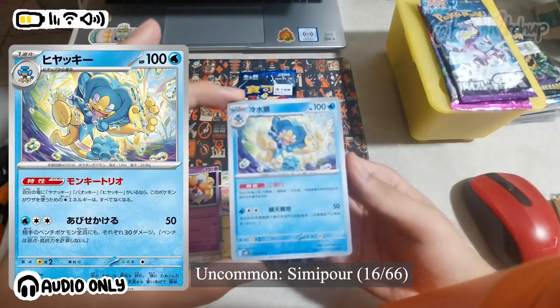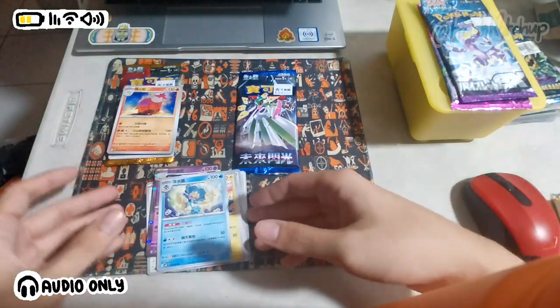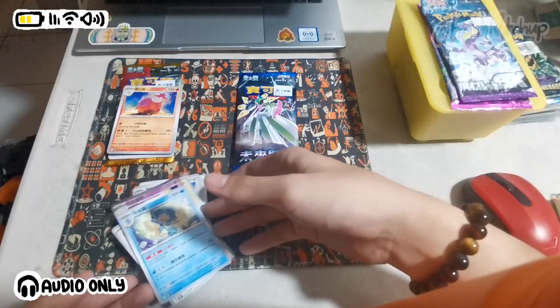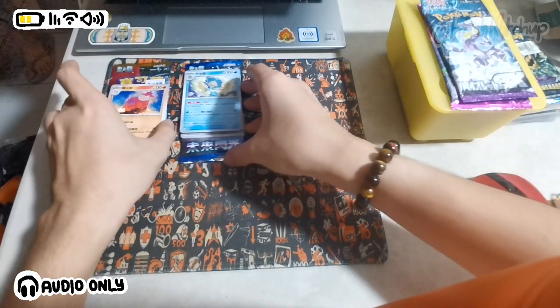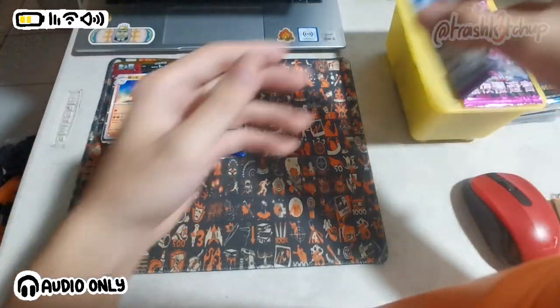This is the Future Flash pack. I especially like the Espathra card, it looks quite nice. I also really like this Semipore. Normally Semipore looks kinda ugly to me, but I have to say I really like the artwork on this one.